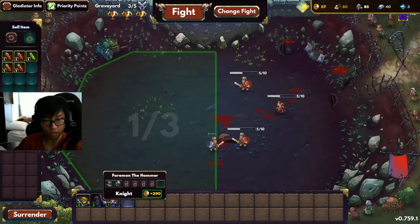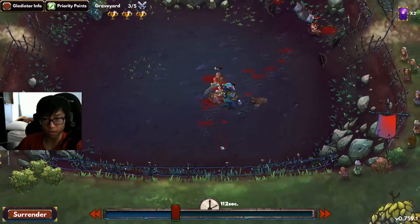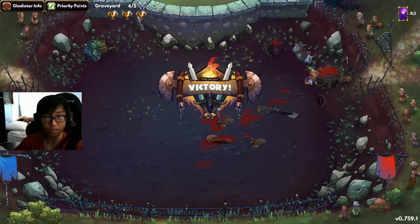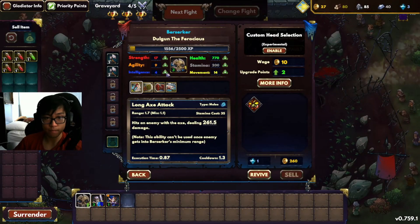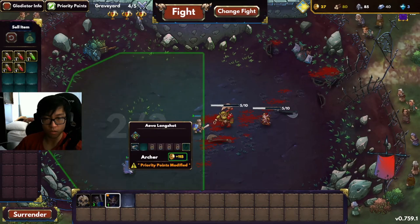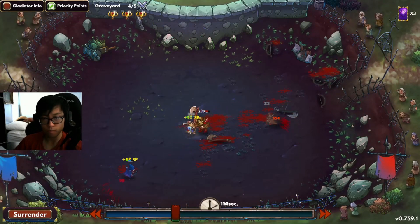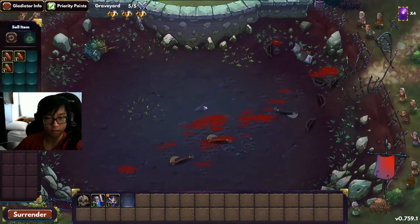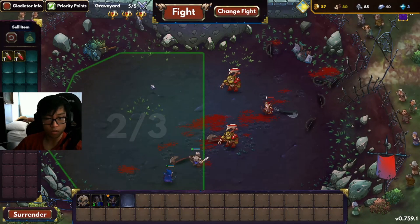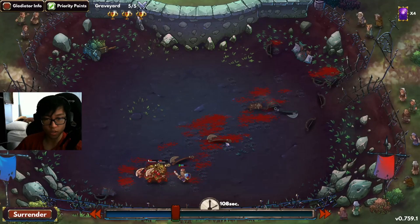In order to beat them, you just need a numbers advantage — more units than them — plus pure health, pure strength, and good positioning. There are some mistakes I made during the stream because of carelessness, but it works out as long as you have revive crystals. Early on you won't have many revive crystals, so be careful and remember to use your potions because potions are really good for boosting your units' stats.